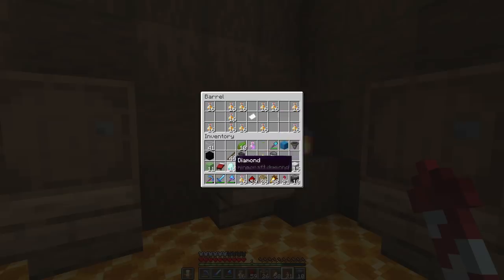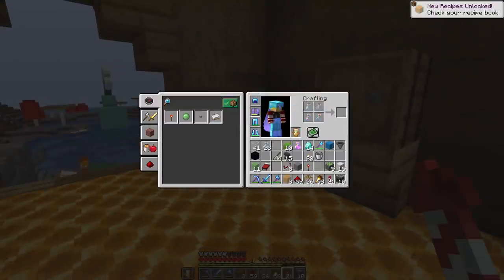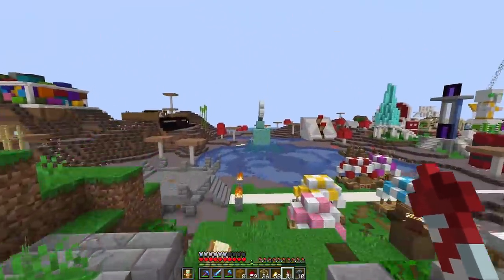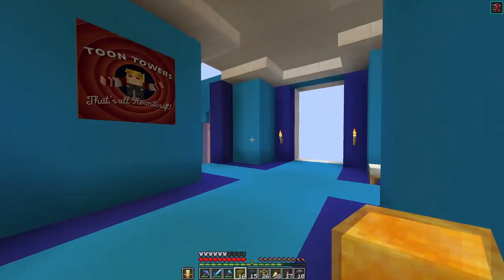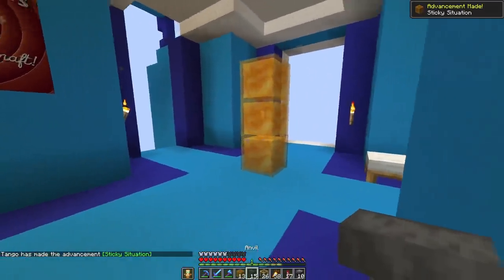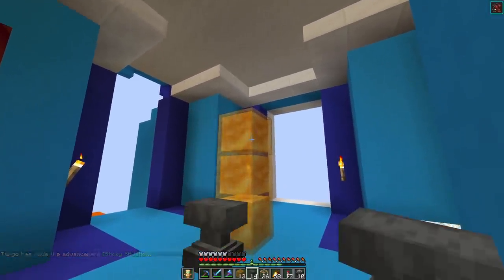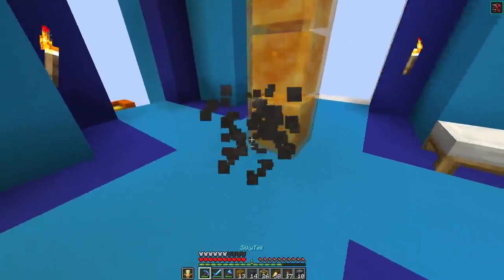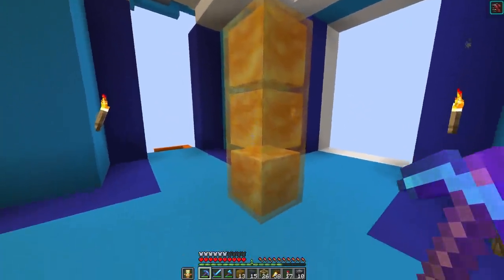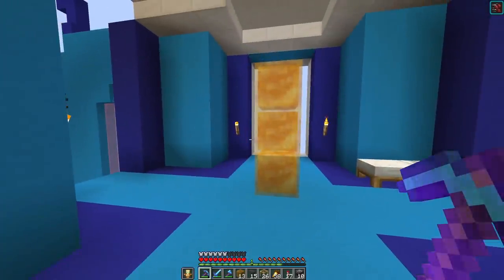One diamond for two stacks - we'll give him a diamond. Does he have a crafting table? Oh, I don't even need one - bam! Honey blocks. Eight. We're going to need more than that - let's double up. Plenty of honey blocks for the science. What honey blocks allow us to do is - when something hits it, it sticks to the honey block and oozes down the side, slowly sliding down. This allows us to kind of catch the anvil.